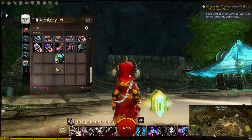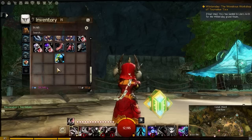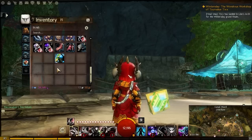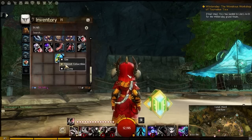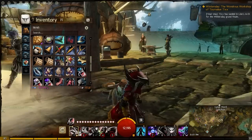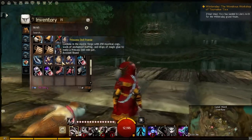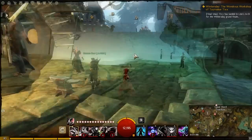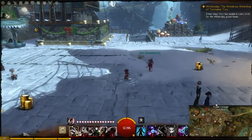It has a couple animations I'll wait for in a second. The Norn is where they did the plush griffins. I'm pretty sure that's all the content that you can get from the Tixx event, and the only thing we have left to do is show you Toypocalypse.